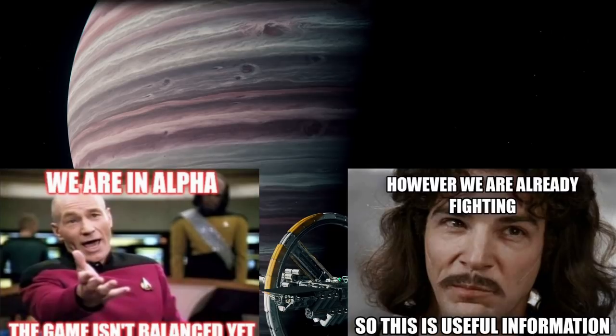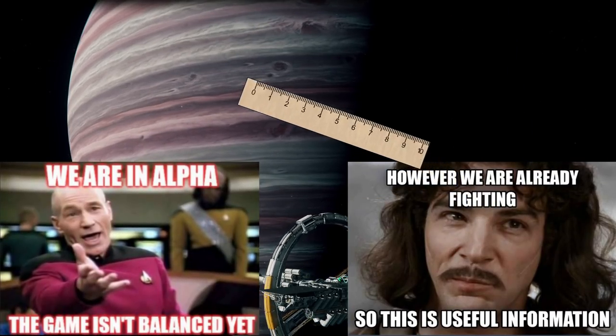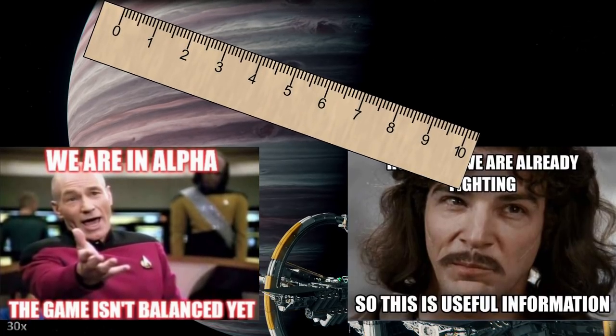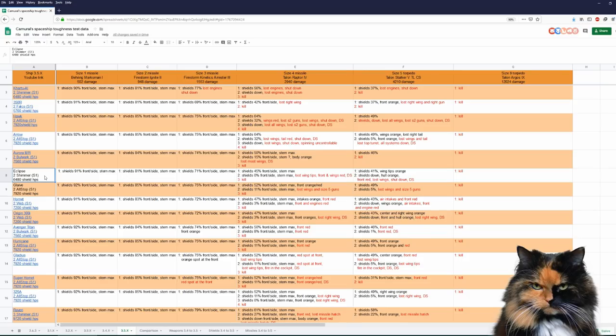I don't want to repeat myself, so I'll use missiles and torpedoes just as a yardstick. Here is our result: I rank the Eclipse a little bit tougher than the Aurora MA, not as tough as the Cutlass. The Eclipse can take two size 5 torpedoes — she is shutting down but you can leave the ship — while the Aurora is destroyed. The Cutlass can take two size 5 torpedoes much better.